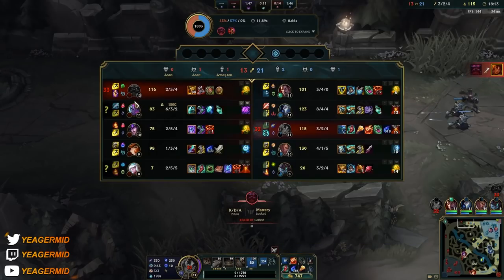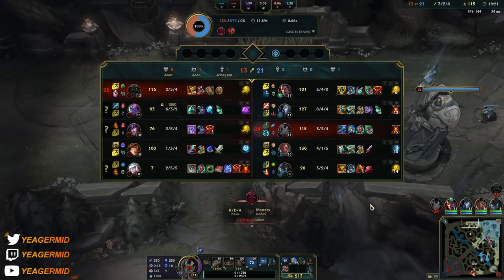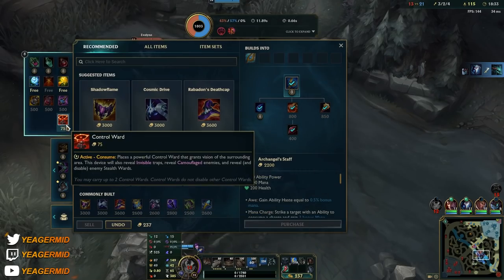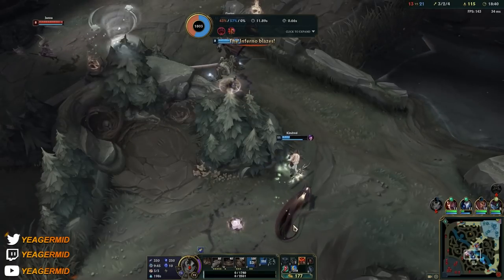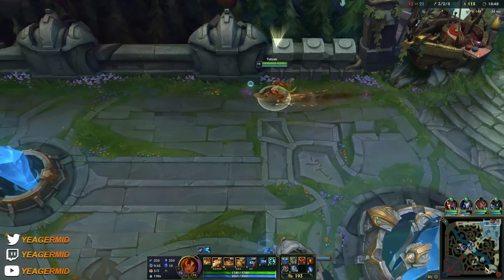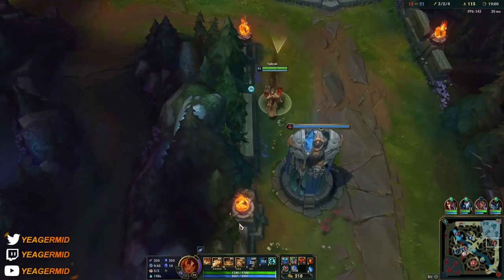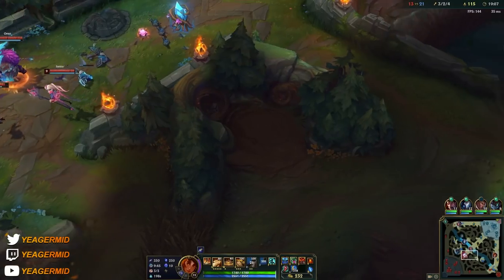I spam-clicked the Corrupting Potion but forgot it's in the third slot instead of the second, so I didn't get the healing — otherwise I would have survived. But you can see this ultimate is also really good for engaging and getting to all parts of the map really fast. We have the Archangel's now, which is great. After it's fully stacked, you can go Zhonya's if you're struggling, or Death Cap if you want burst damage. I like to go Death Cap because it makes up for the loss of base damage from the nerf, and that will allow you to still one-shot squishy targets.